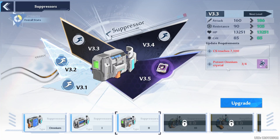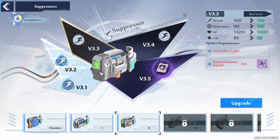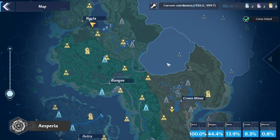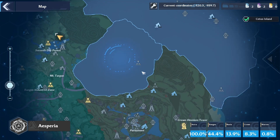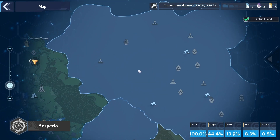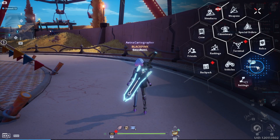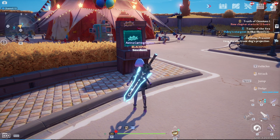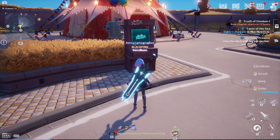At the same time you'll get potent omnium crystals, which are used in upgrading your suppressor. This is also important because you need to upgrade it to survive in later areas. Some of the later areas will actually damage your character if your suppressor level is not high enough, so make this one of your priorities because it will be very important later on in the game.